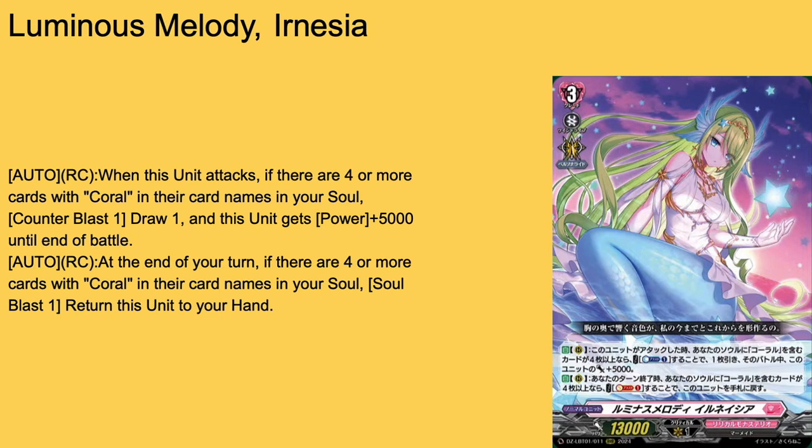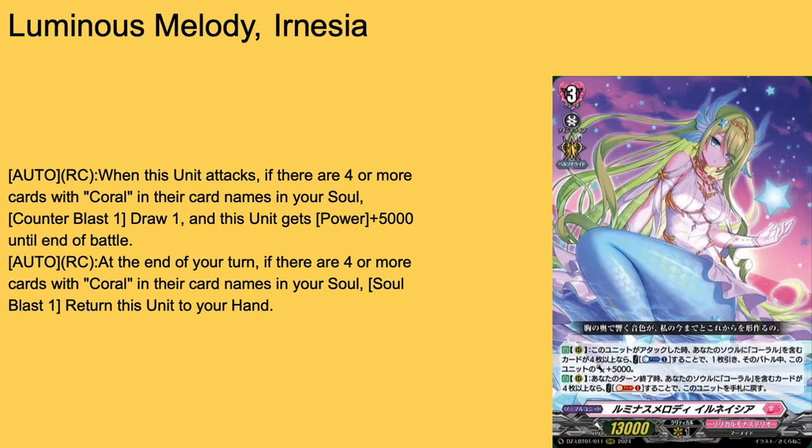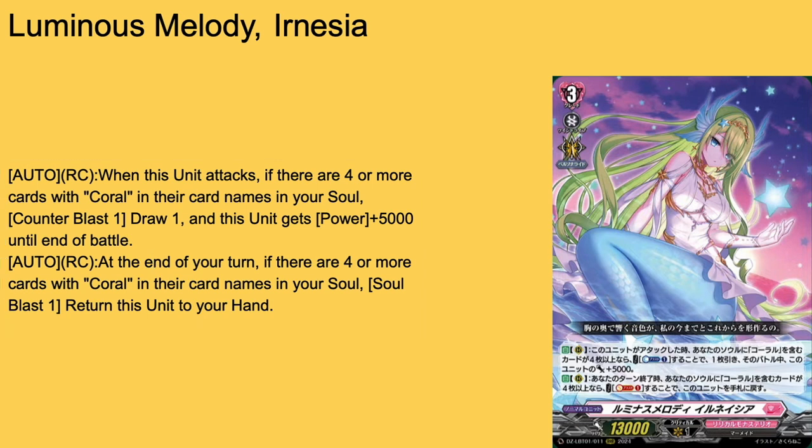And we have Luminous Melody Earn Nessia — grade 3, 13k base. Auto rearguard when you attack: if your soul has more Corals, counterblast 1, draw a card, counterblast 1 for power — so 18k with a free draw. Then auto rearguard during your turn: if you have four or more Corals in their card names in your soul, Soul Blast 1 — bounce the card to hand. I will never use that bounce skill again. I literally have PTSD from messing up with Kosmar's skill — not realizing both cost a Soul Blast — which meant I couldn't guard for 5k. It was my first match, so I wasn't in full control. But now I would never use that bounce skill because I need soul for Kosmar. It's a good card — 3-of or 4-of.